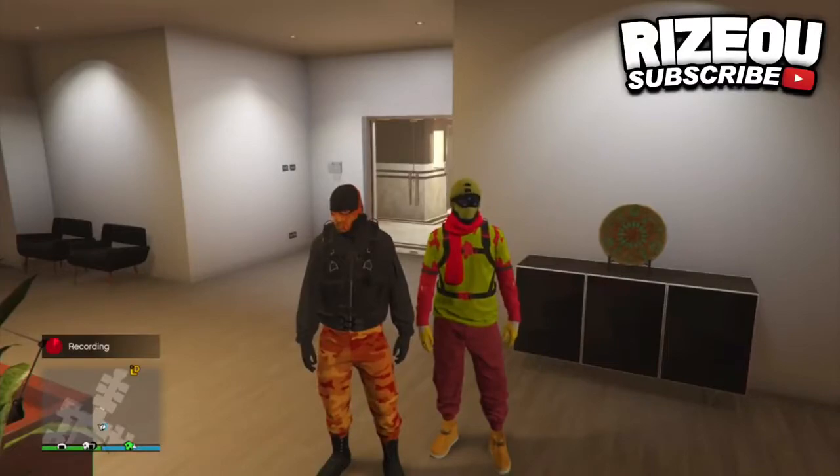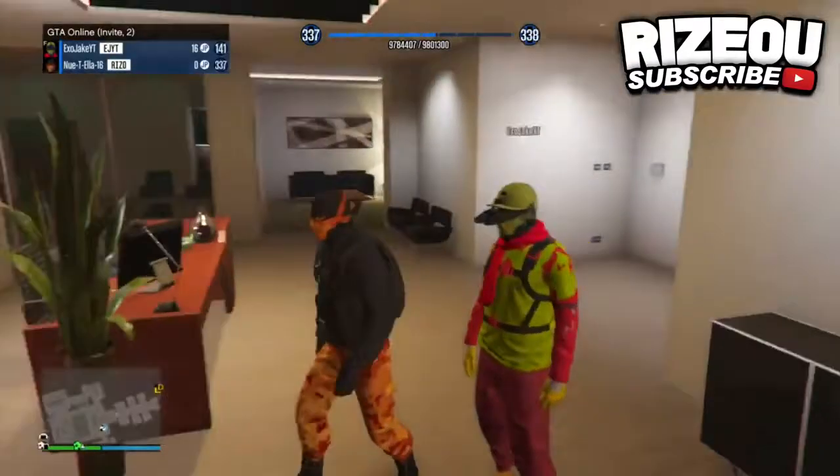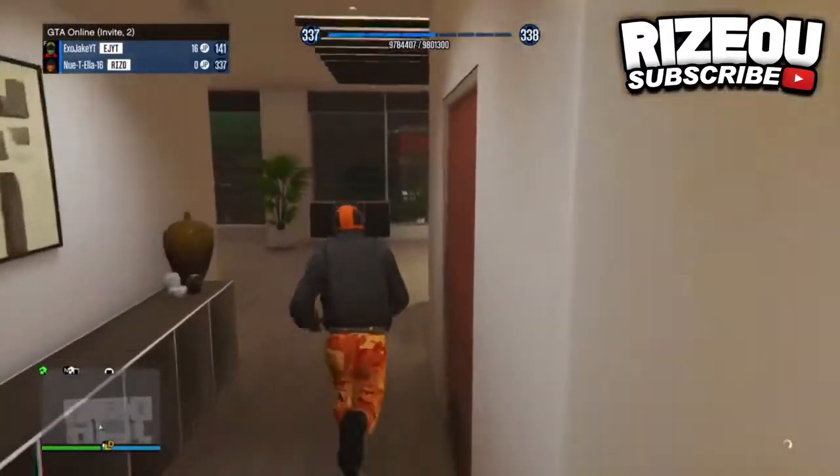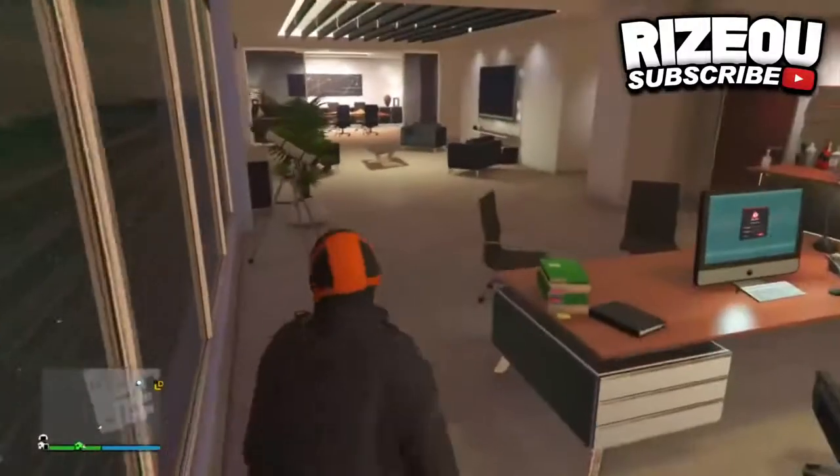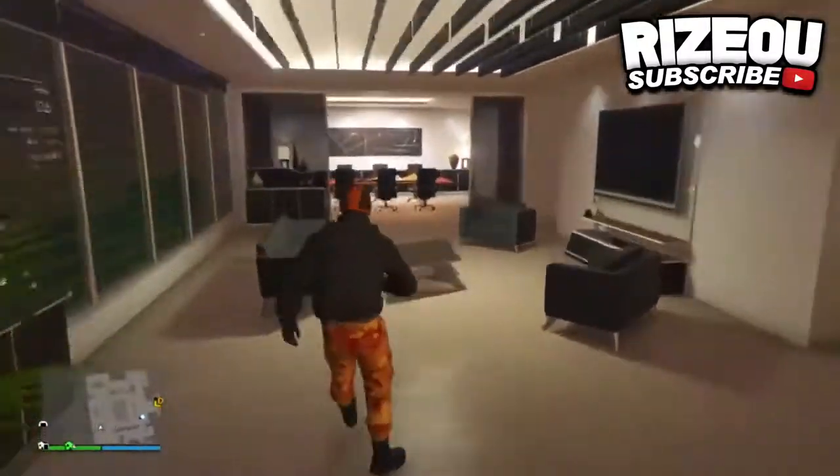With all that being said, let me go ahead and show you how to make this outfit. First, all you guys want to do is make sure you have the orange camel joggers. If you guys don't already have them, I'll leave a link in the description to a video where I show you how to get them. Once you have the camel joggers, do the hat and mask glitch.